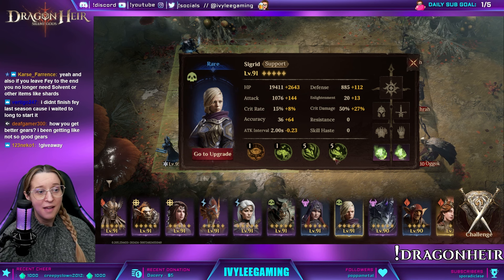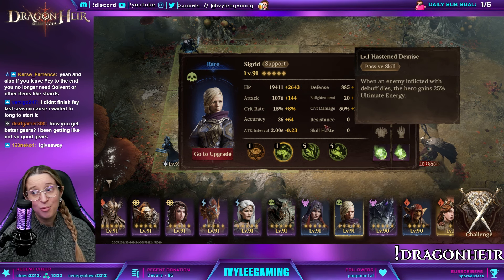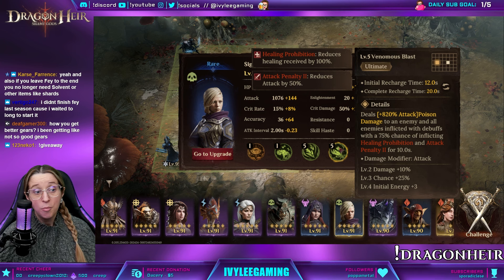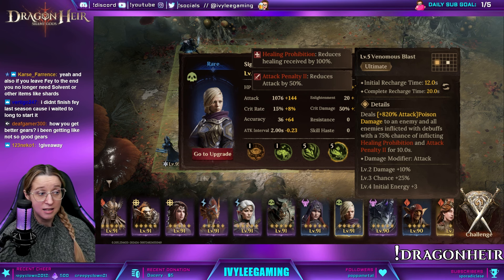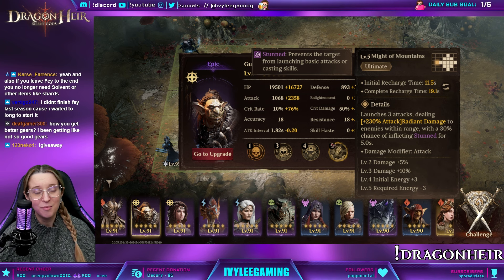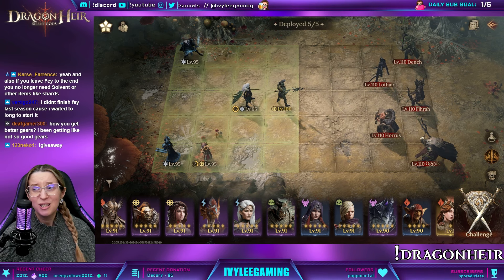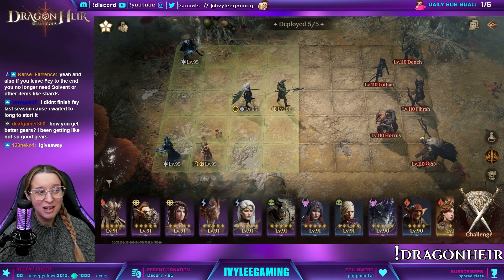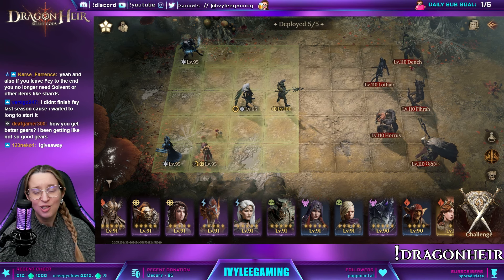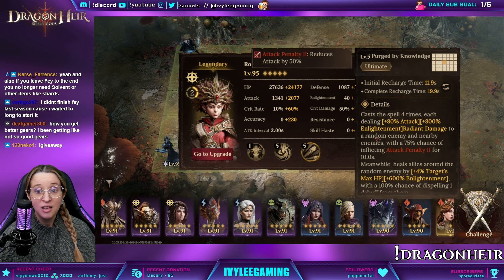Sigrid is still an MVP for pushing because of her ultimate. Just a reminder: debuffs are the ones in red, and control effects are the ones in purple. So a stun doesn't count for helping Sigrid's ultimate — the Holy Hunter stun set controlling everybody does not count for Sigrid's ultimate, but she's still OP. I feel like in the beginning I try to smash as much as possible with all DPS plus one healer, and then later on I start to take out DPS and put in more supports, or try to have supports that have a little bit of multifunction with a heal.